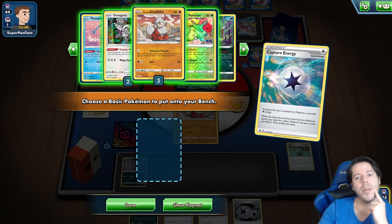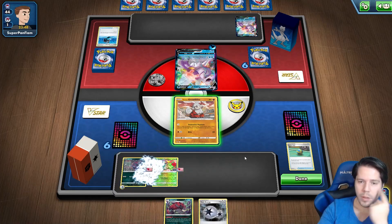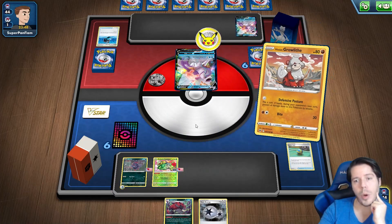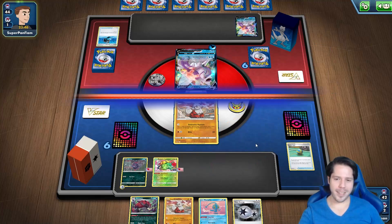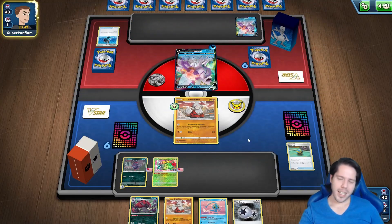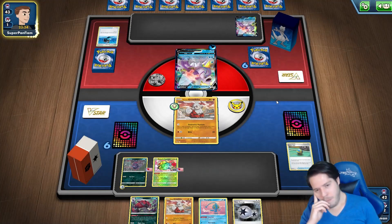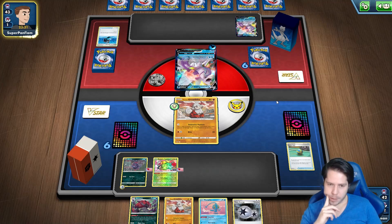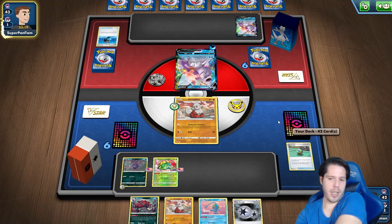I want to establish Venusaur and then Herbalist into Defensive Posture — yes! That might actually be really big. Especially with this awful draw off Venusaur. We are preventing all damage done to Growlithe so far, which is not bad. Manaphy is also pretty important here.